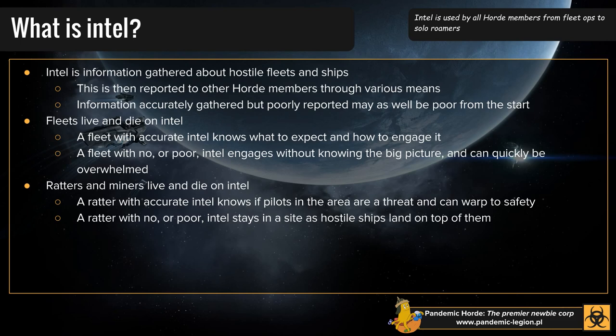When you gather Intel, you are just gathering information — figuring out what is where, what ships are in space, what's moving around, what people — and you are then reporting that Intel to other people in the Alliance. There are numerous ways you can do that, which we'll go through in a minute. Intel is incredibly important, so if people do not have Intel, they die in this game. It's as simple as that.